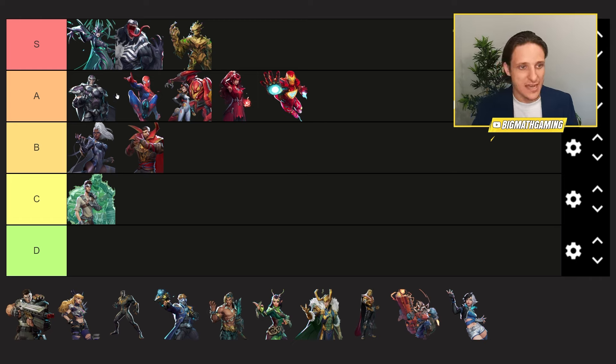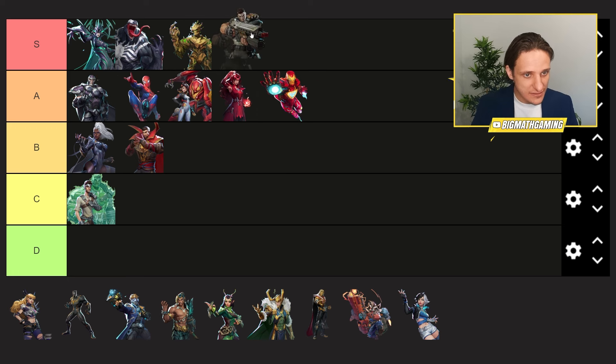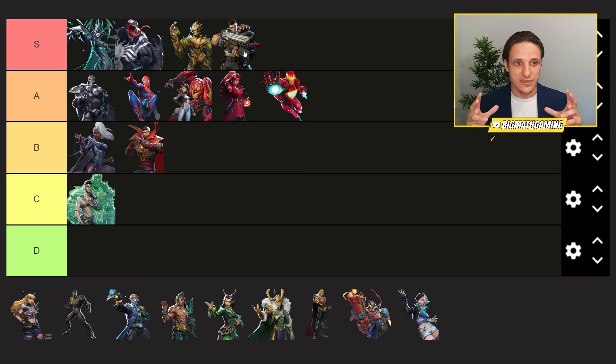Then we have Punisher, which to me is also S tier — probably bottom of S tier. Punisher is great. He's another hitscan character, very good against Iron Man. But Punisher also has the shotgun, which is very good to deal with Spider-Man and Venom. So Punisher doesn't have the long-range burst potential of Hela, but he has short-range burst potential with the shotgun, making him extremely good at defending against Venom or Spider-Man diving the backline. The turret isn't as good as it used to be due to the dive meta, but the shotgun, AR, and smoke are all extremely powerful. Punisher goes in S tier for sure.